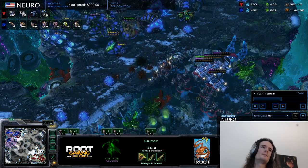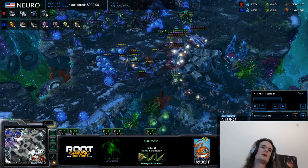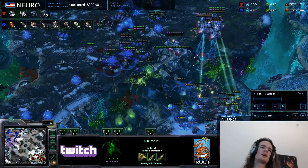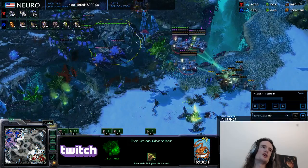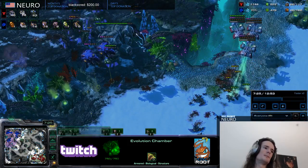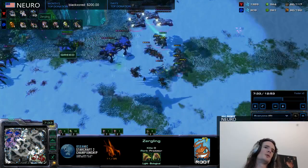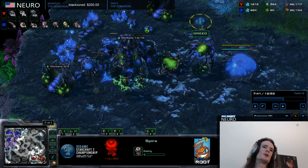Queens are very slow and sturdy; Ling Bane is very fast and not sturdy. I felt like I could beat the push with the amount of Ling Bane I had, and my 1-1 upgrades were done, so I pushed out to secure the area. Now that I have a really nice economy lead, I can focus on the trickery — so I go for the Spire and Burrow.